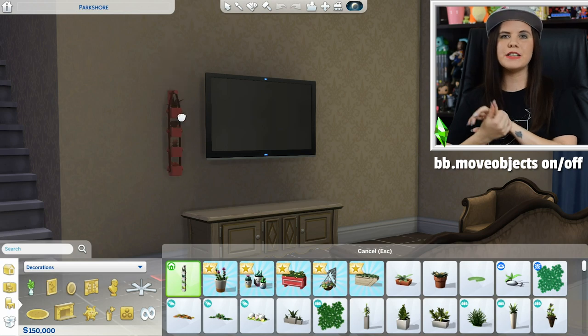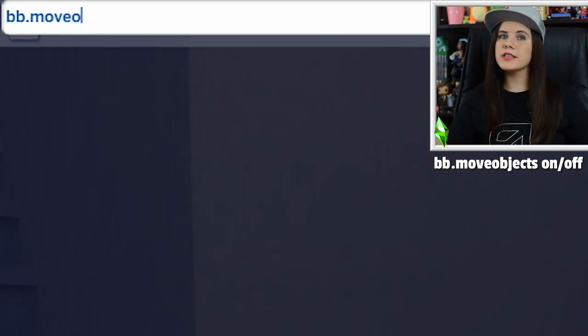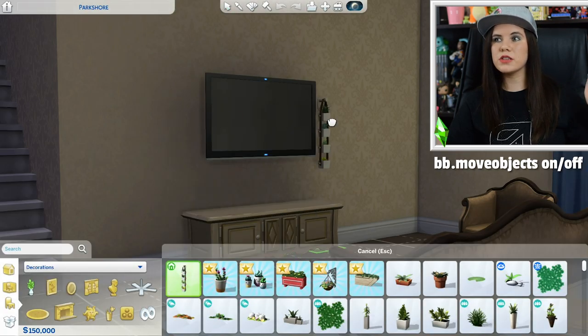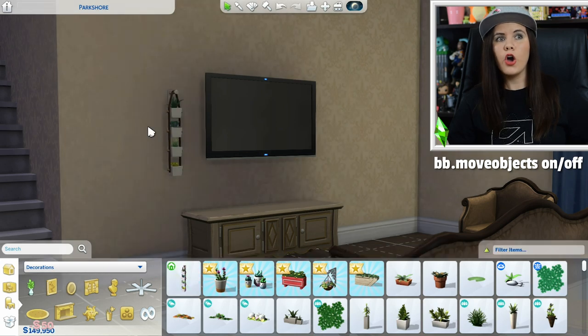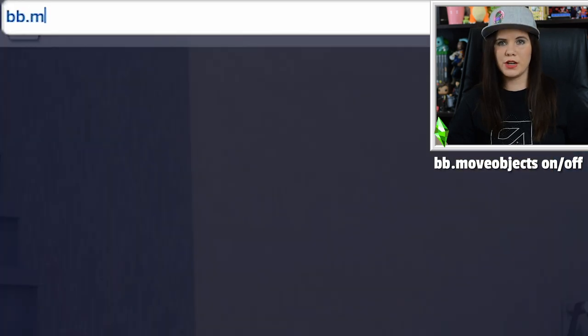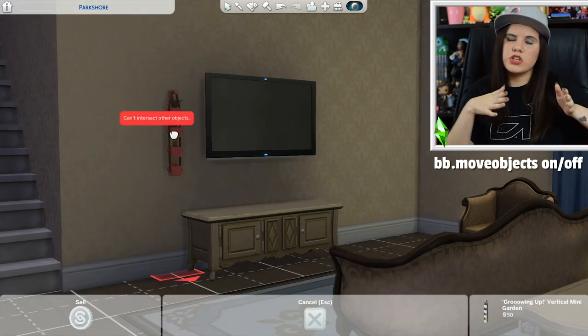The bb. cheats — you don't actually need to enable cheats, so you can use these without disabling achievement or trophy progress. Those are bb.moveobjects on or bb.moveobjects off. This allows you to place things freely throughout the world without dealing with placement restrictions. I use this when I'm trying to get furniture placed just right, because you really can't build without the move objects cheat.